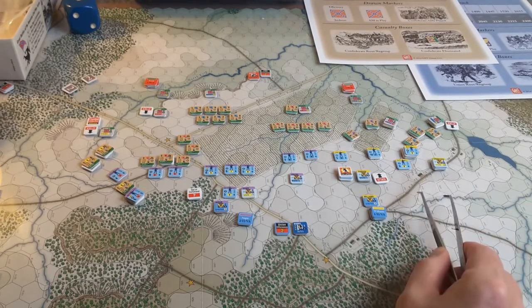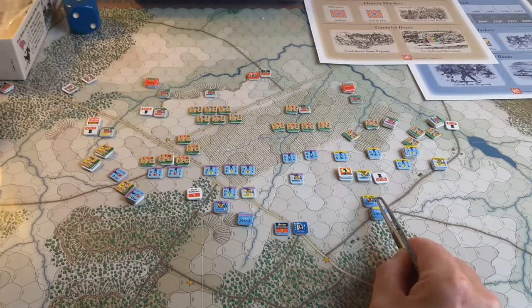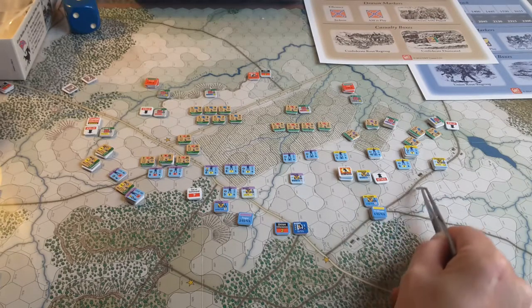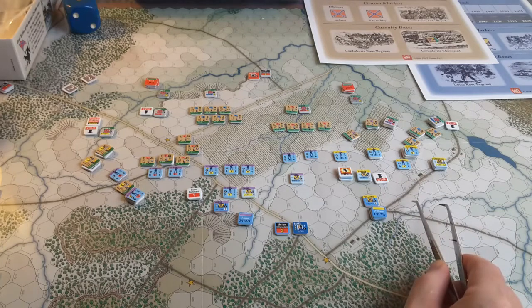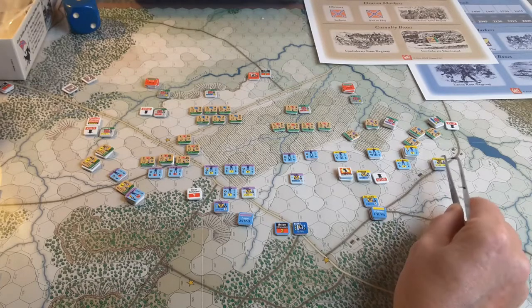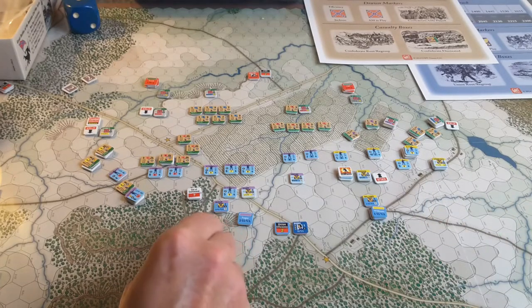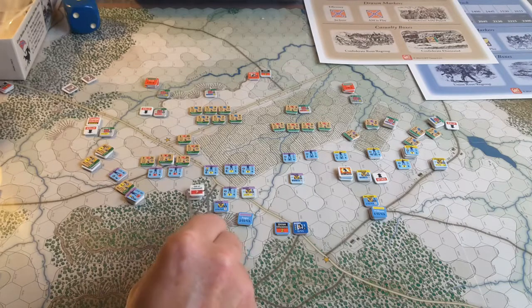Unfortunately, he took himself out of command range from his division commander, Williams, who only has a range of five. Shooting down this road here, I think he's about six hexes away — he just can't make it. So he'll be starting the next turn out of command, which is what happened over here with this brigadier, Prince.